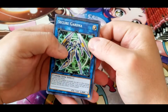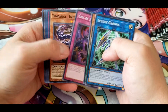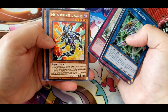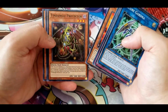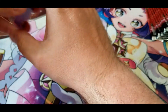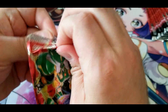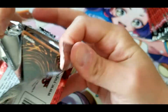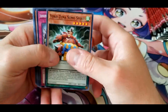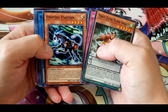We have Secure Gardna, Sumo Spirit, Call of the Archfiend, Tindangle Intruder, There Can Be Only One, Metal Rocket Dragon, Tindangle Protector, Flick Clown, and Base Gardna. Another Sumo Spirit, Showdown of the Secret Sense Scroll Techniques, Stripping Partner.